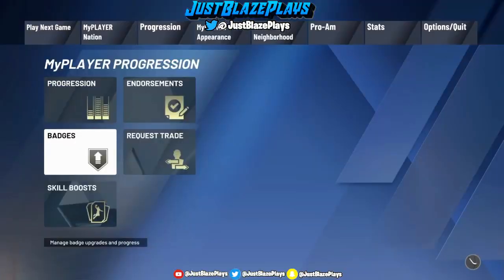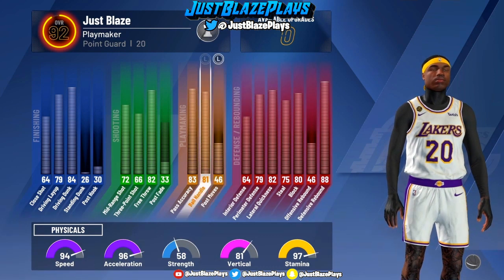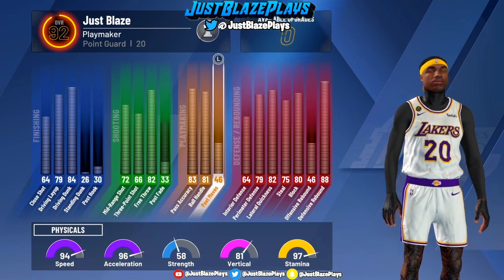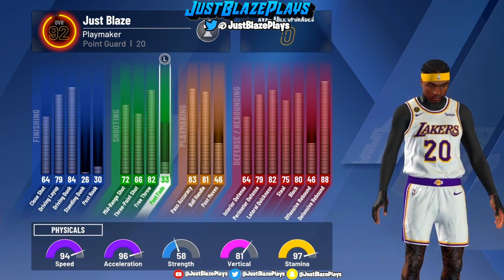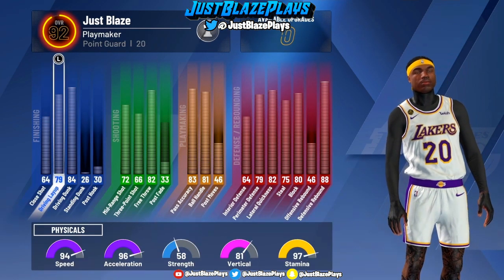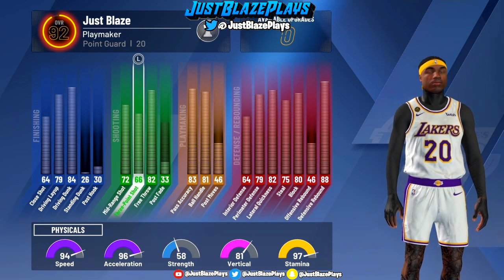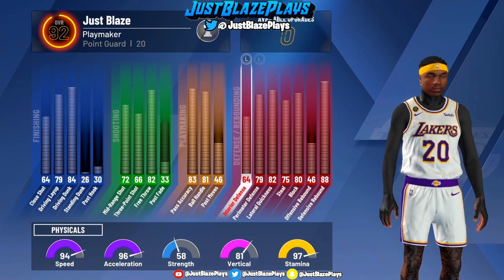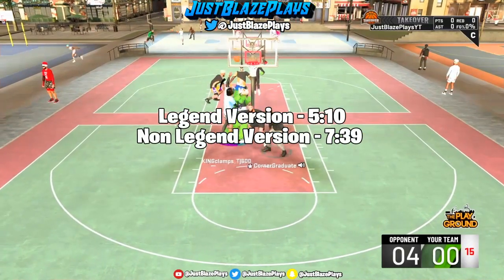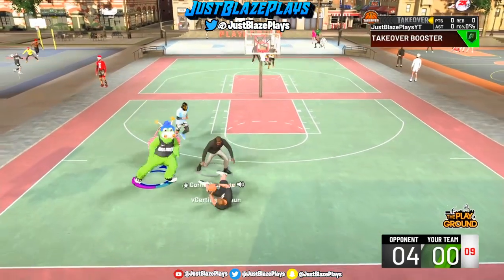Here's the badge layout for this build as of right now. I'm close to Legend, so all those badges will go up plus 10. Look at the attributes — these are basically the same as my two-way Playmaker, just tweaked a little. The only real difference is the defense. The defense is so much better than all of my other lockdown builds I've ever made. This build can guard centers, guard on-ball, guard off-ball — it can guard anything on defense. It's solid, especially after Legend.